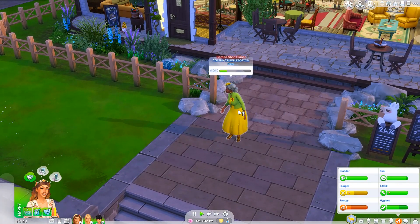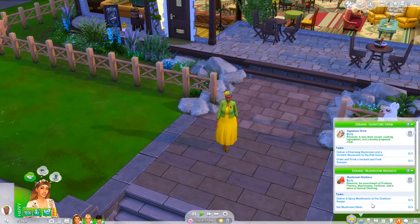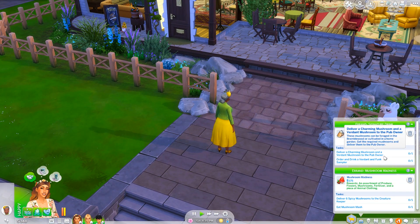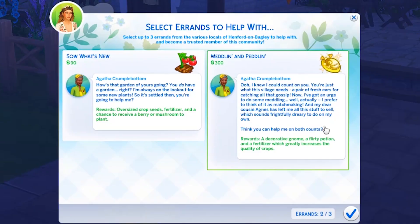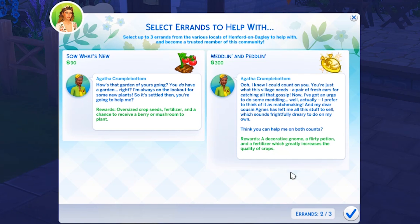Oh, I just realized - you can sell plants at a profit if you sell them to the little kiosks or stalls here. I shouldn't have sold our pumpkin straight from inventory, but we'll remember next time. I wanted to get another errand from Agatha since we can't really do the current ones. We're still looking for a charming mushroom. Agatha has a new errand: 300 simoleons! She wants help with matchmaking and also needs help selling her cousin Agnes's overstocked seeds. I freaking love Agatha!